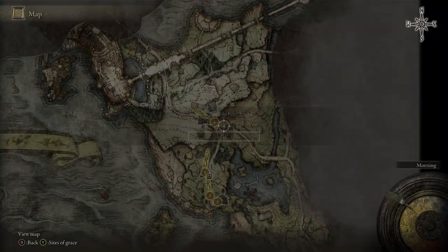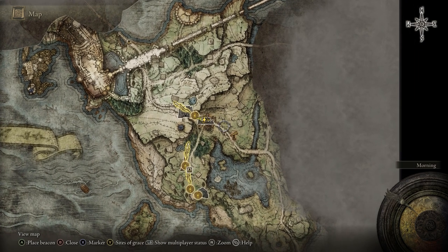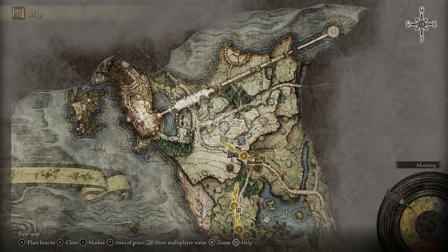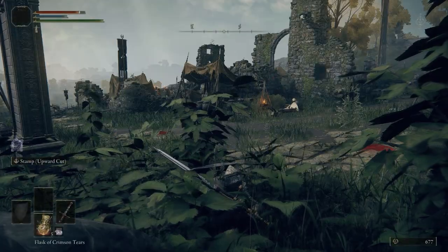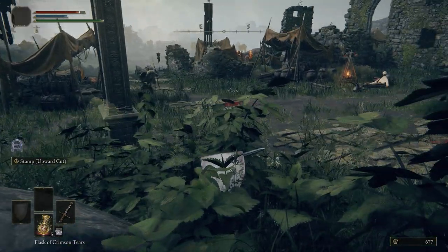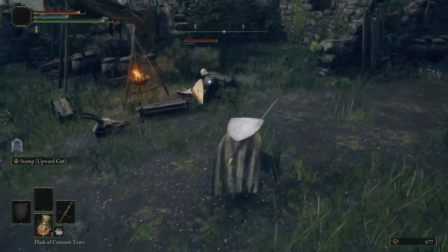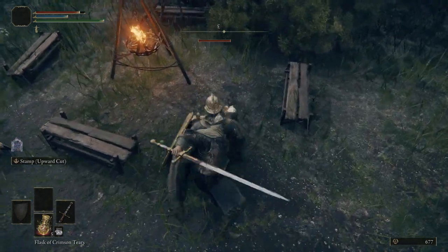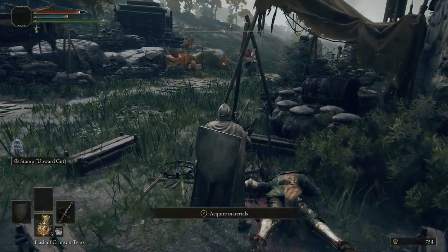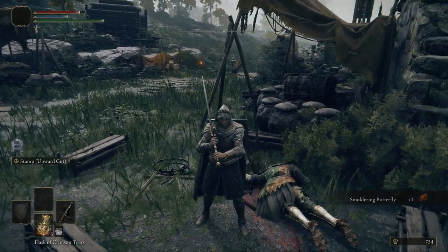Go back to the bush, press the map button — a map has been found for Limgrave West. This lets you see points of interest, all your Graces, different bodies of water, elevation, topographical locations — super useful to get the maps unlocked. We're going to wait for him to turn around, then go over to the right and kill this guy that's sitting down. Just walk up behind him while crouched, stop, light attack — and he's dead. Then pick up these Smoldering Butterflies — these are really important, pick these up.